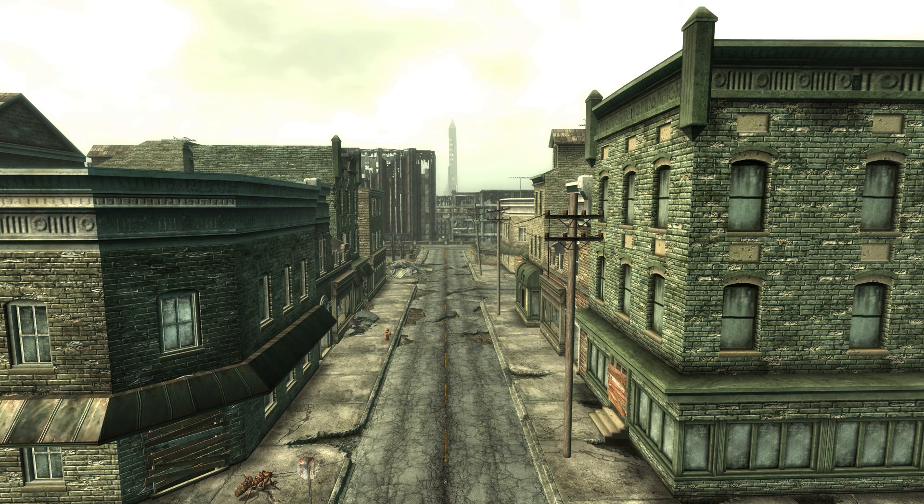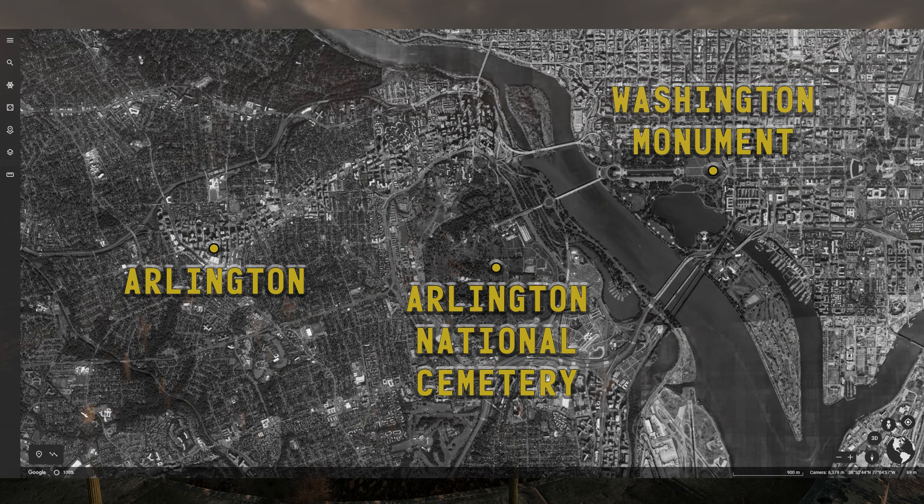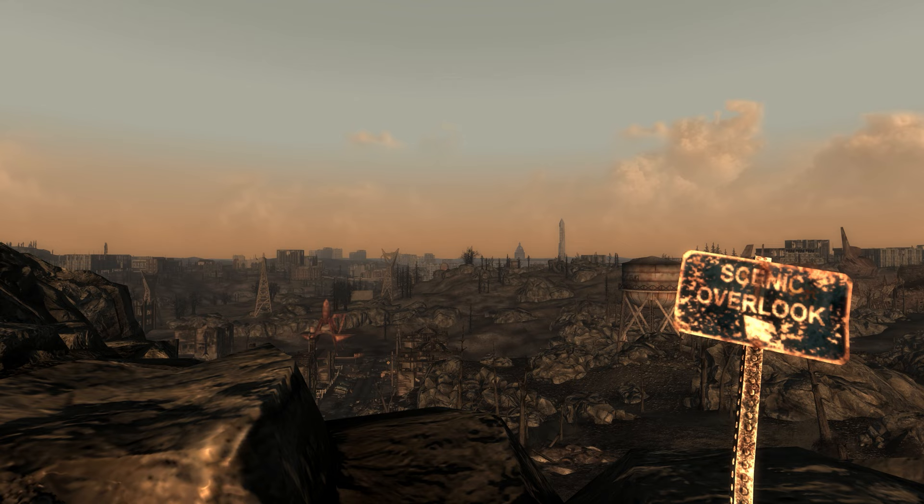While Grey Ditch is a community that came into being in the post-war world, it's housed within pre-war structures. These structures lie just to the west of Arlington National Cemetery, an area that in the real world lies within Arlington, Virginia. The dramatically different natures of these neighborhoods between the in-game and real-world locations means that this is about as close a tie as we can make.